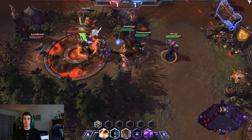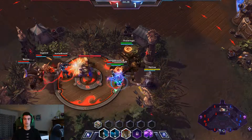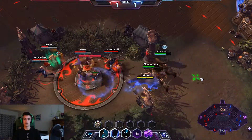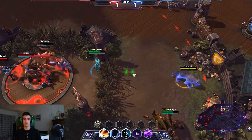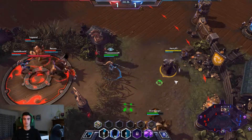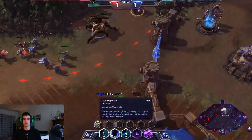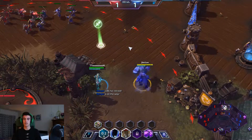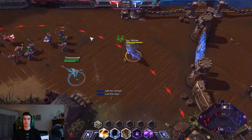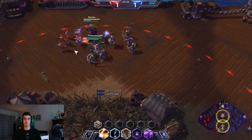Azmodan's in the middle of it so lightning shield is going to do the most work on him. I'm going to chain heal if this gets heaty. They're approaching so I'm going to help them back out with this earthbind totem. I'm going to call a retreat there. Azmodan is a very strong pusher; I'd rather push with Nova who has a harder time taking out these minions.